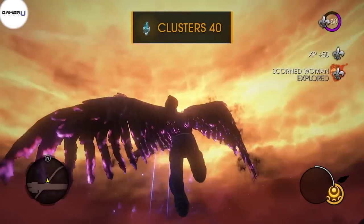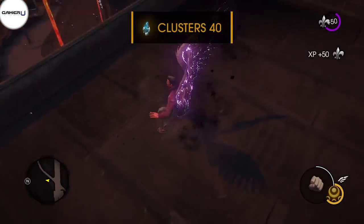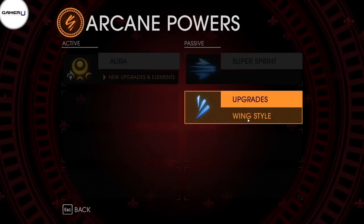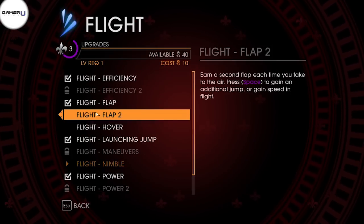Since these clusters are so easy to collect as soon as you start, the best thing to do is to collect them all first and then max out the upgrades on your arcane abilities. Having these abilities at the peak of their performance will save you a lot of frustration when taking on enemies.